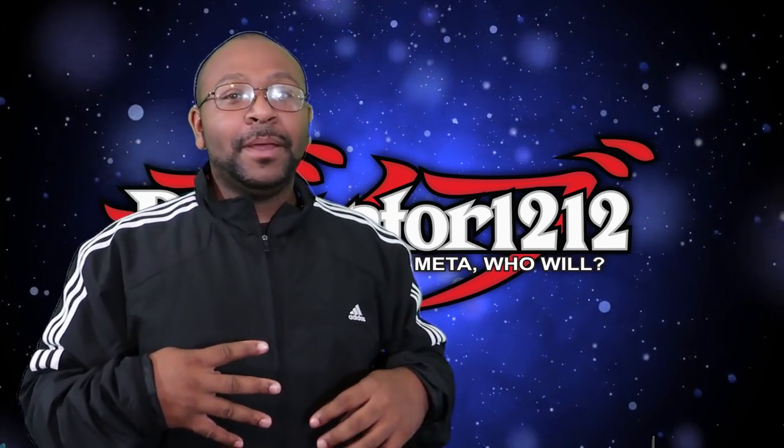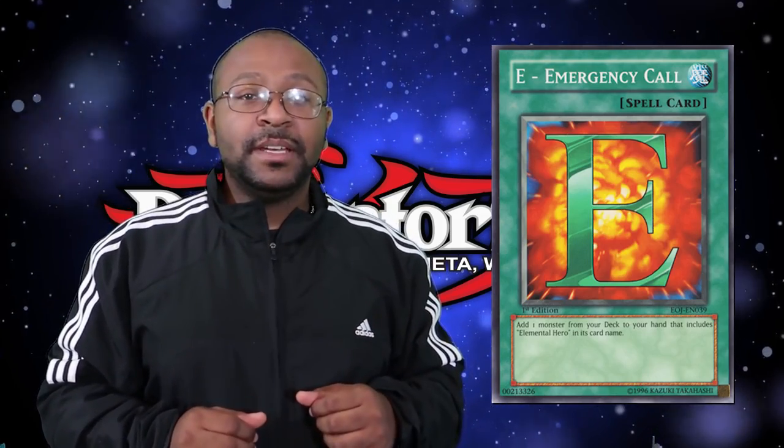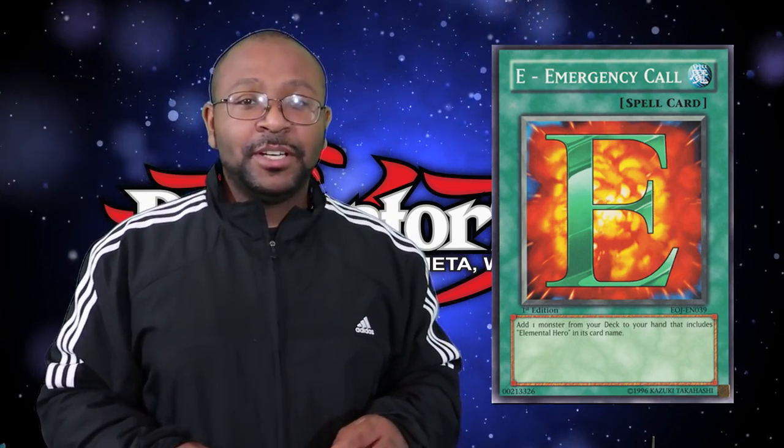The number 4 spot belongs to E - Emergency Call, or 'E Emergency Call,' because you gotta specify nowadays. Emergency Call is essentially ROTA 2.0, and it's especially great for hero cards. When you activate the card, you take any E-Hero from your deck and add it to your hand. That's it. And it's not once per turn, it's not limited — it's only form-fitted for hero decks. At this time, no deck alive receives so much support like a hero deck, so searching is always a great option.